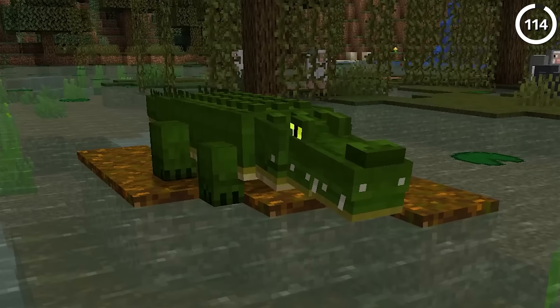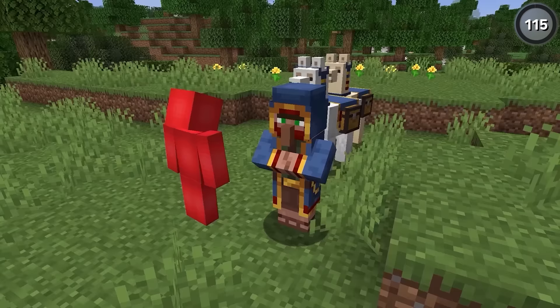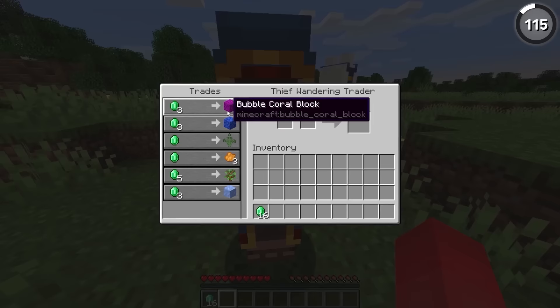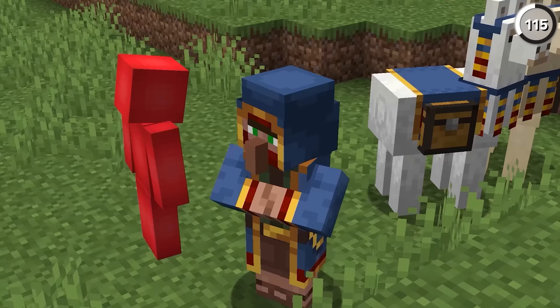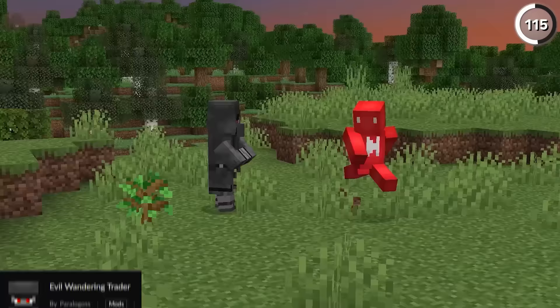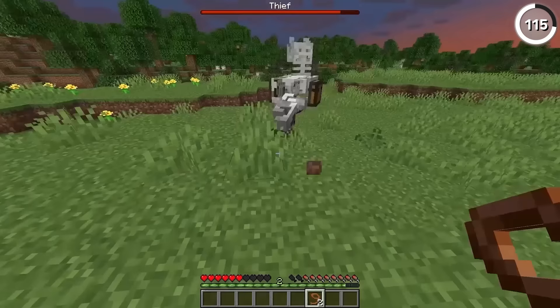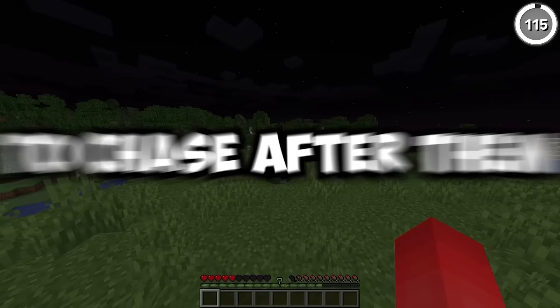This wandering trader might look innocent, but that's how they get you. If you open up a trade with this villager and see a warning at the top of your screen, you have to make a split-second decision — either make a rotten trade to keep it peaceful, or don't buy anything at all, in which case it's gonna get pretty mad. That's when it reveals itself to be the evil wandering trader variant, and even its llamas become skeletal and evil. Every time it attacks you, it'll steal your items right from your inventory — and the only way to get them back is from the llama's chests.